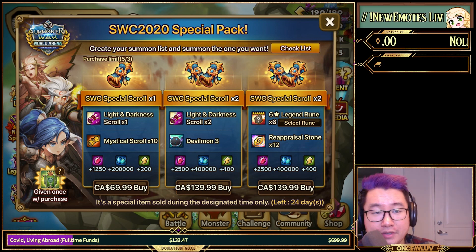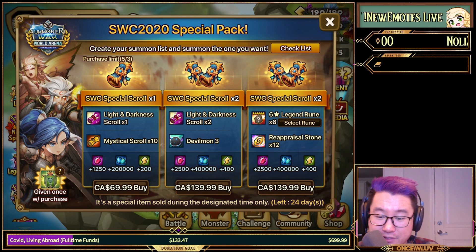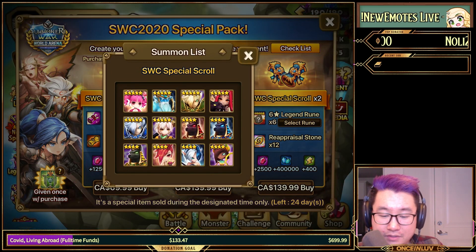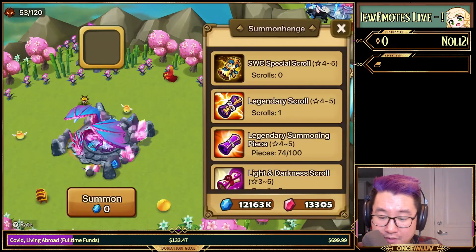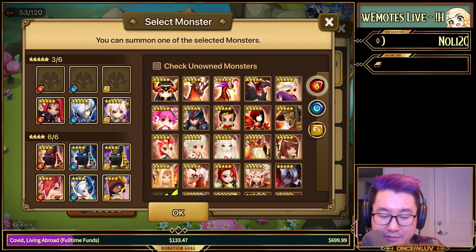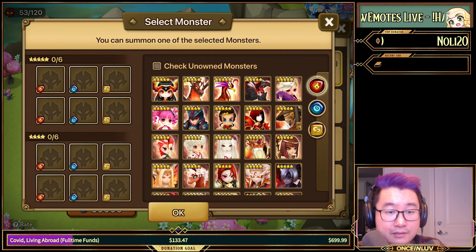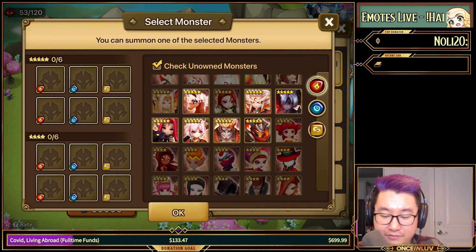They basically have two nat fives of each element and two nat fours of each element, but this year we can actually create our own summon list. I'm going to show you guys really quick here — go in, click your SWC scroll, click the gear, and then you can pick any monsters you want to put in here. Pretty cool, right? You can also check what you don't have and go from there.